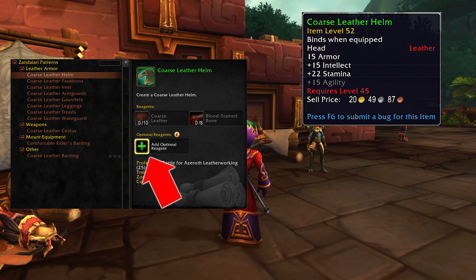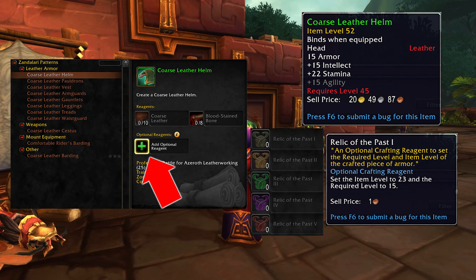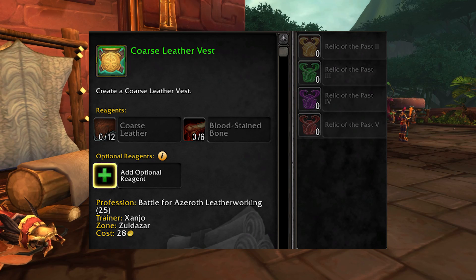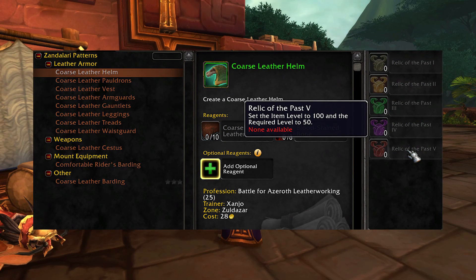Check out this optional reagent icon. Clicking on it shows you what you can add, and you can now add a Relic of the Past. With a Rank 1, you can make gear for yourself or others wearable at level 15. For context, completing New Exile's Reach puts you at around level 10, as does creating an allied race. Some pieces like the coarse leather vests, arm guards, gauntlets, leggings, and treads start at Rank 2, meaning you can make them wearable at level 25. Then at level 35 you can make a Waste Guard. All the while, you'll be able to remake this gear as you level, all the way up to a full eight-piece set of item level 100 gear with very basic recipes. This touches into the roleplay of making gear that might not look fancy, but is far more potent thanks to your skill level.